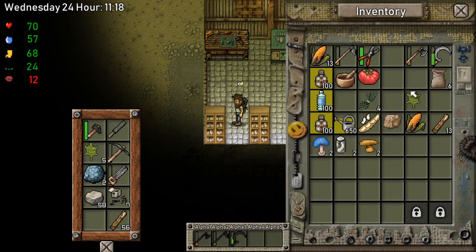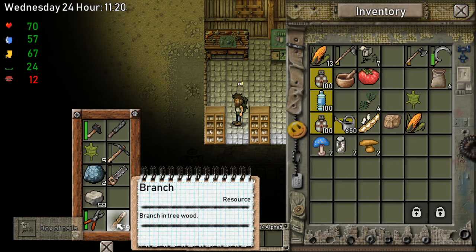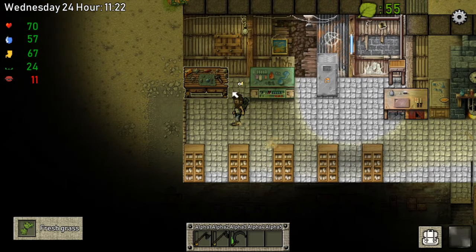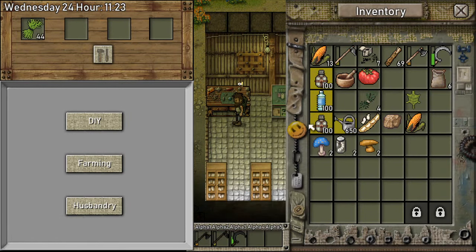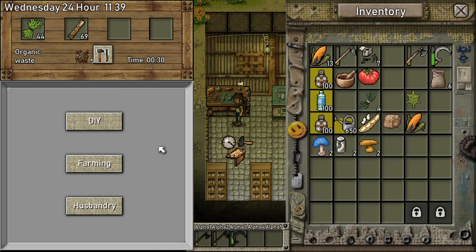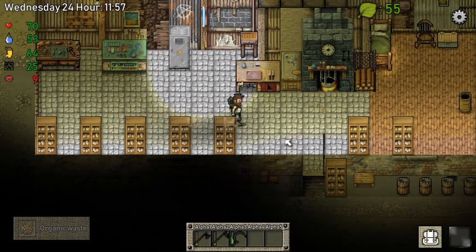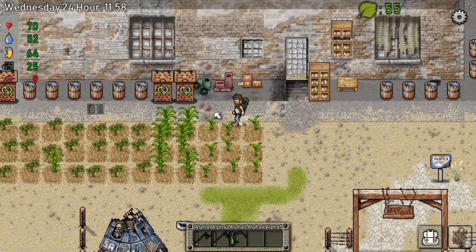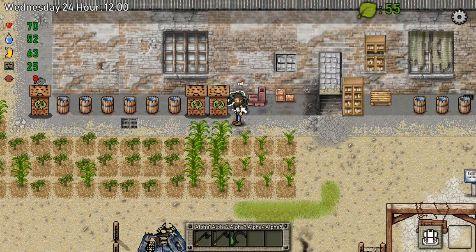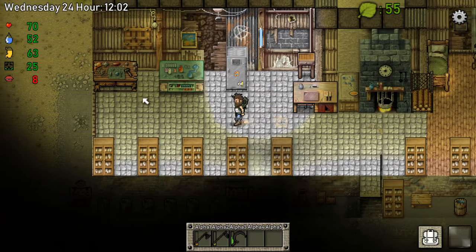We got some tools that we don't need. Some sticks. Let's make some poop — we need this and the sticks. Perfect. Let's go and put these already in here so they can go. Nothing in here, right? No. Perfect. Let's make another one.